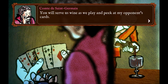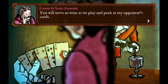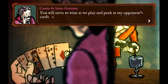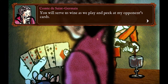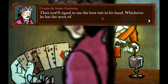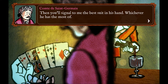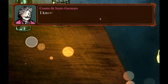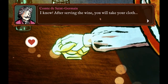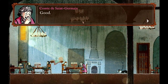The aim of this trick is to peek at another player's cards and communicate what we see to the Comte, who is the guy sitting at the table who's going to be cheating. We'll be serving wine as we play, peek at the opponent's cards, and then signal to him which is the best suit in the hand. In the hand we're peeking at right now, the best card is the Ace of Diamonds. The way we signal is by wiping our cloth on the table in particular patterns, and we're going to learn these patterns one by one.